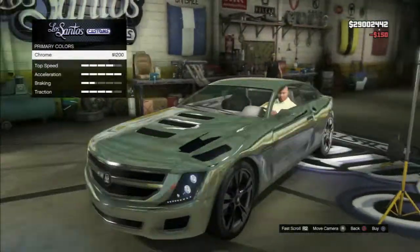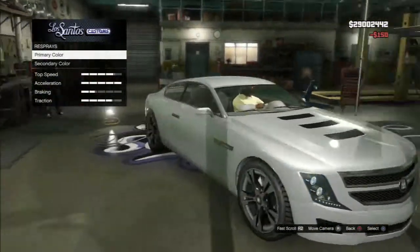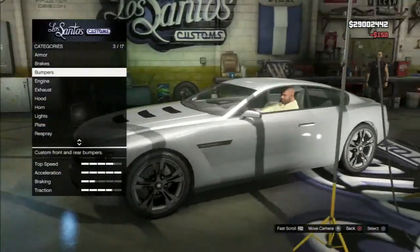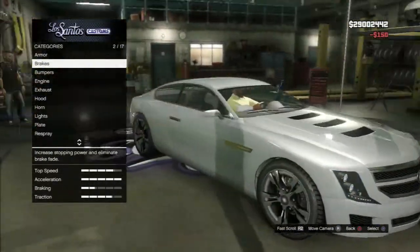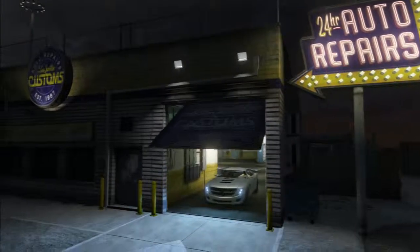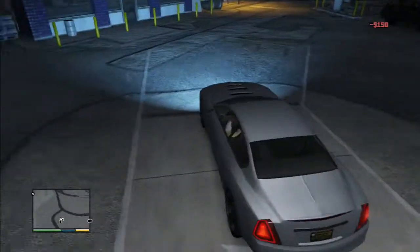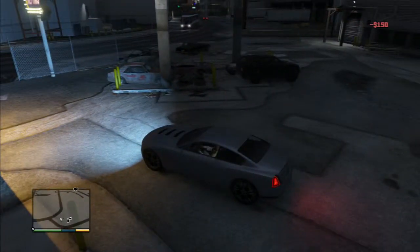For the respray, you can go chrome, black, or anything you want — pretty much the same as other cars. You can upgrade your car for acceleration, skirts, hood, and all that stuff. That's pretty much all you're going to get for this car. The upgrades might be free online — not sure.